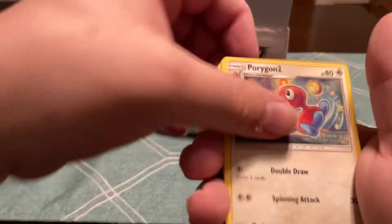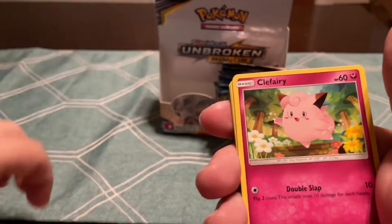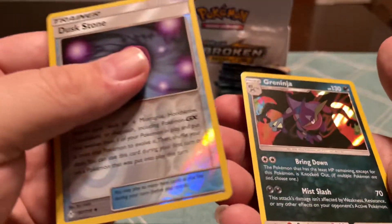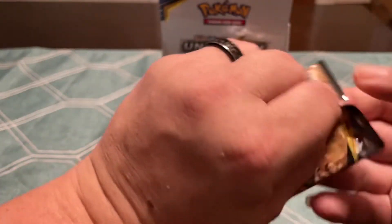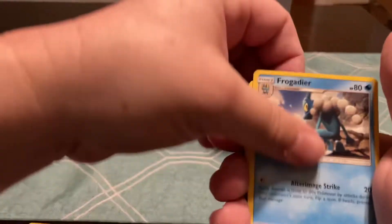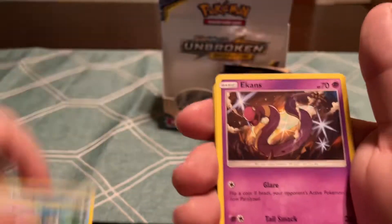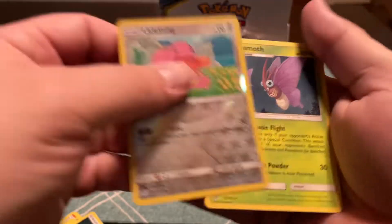Out of the Cosmic Eclipse, I'm really hoping to hit that Pikachu Secret Rare. I think that card's super, super cool. Greninja Holo. And from Ultra Prism, wouldn't mind hitting a second Lillie — that would be nice. Groudon, Poliwag, Drowzee, Pikachu, Ruben, and a Venomoth.